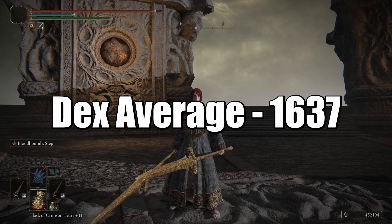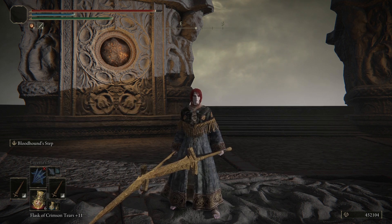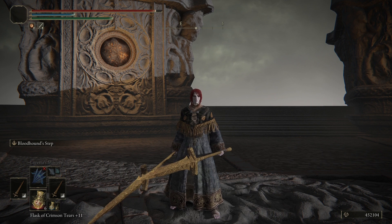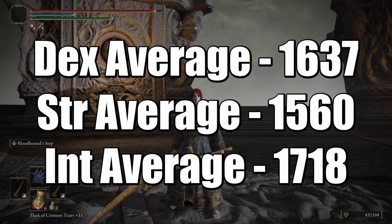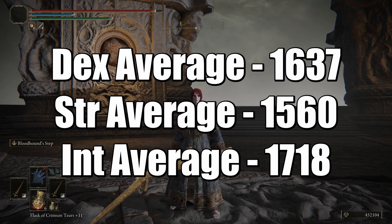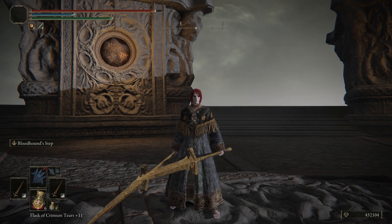Averaging all of those numbers together, we got an average damage value of 1,637. With these weapons we actually did a little bit more average damage than we did with the strength hammers, but I think if I had used the same best-in-slot strength hammer — which you can't get two of in a normal playthrough — we would have probably done about the same damage. Our average damage for strength was 1,560 and for magic it was 1,718.